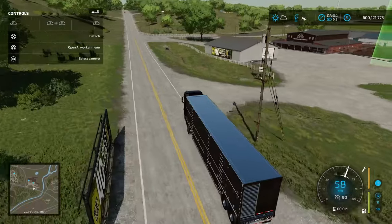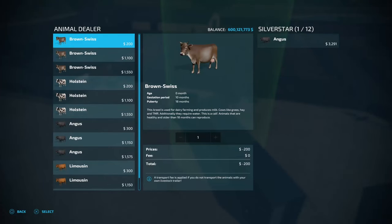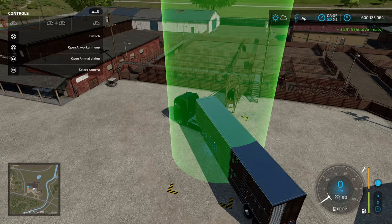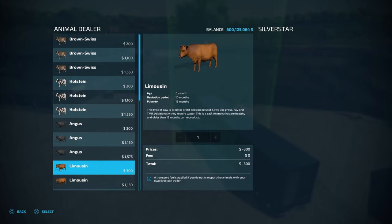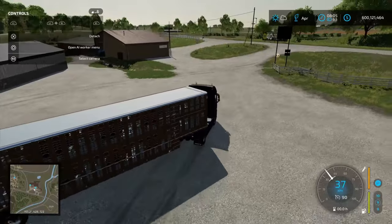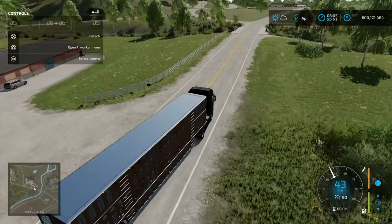Here we are at the animal dealer. Drive into the loading area, open the animal dealer dialogue box — we've got the Silver Star trailer with our one Angus. Ideally you wouldn't just sell one with the trailer; you'd have a full load of 12 to sell, which gives you a significant amount of money at peak price. Now we're going to take a bunch of Limousines back to the farm — zero-monthers, 12 on board. Let's drive back to the farm and throw them into the pen.